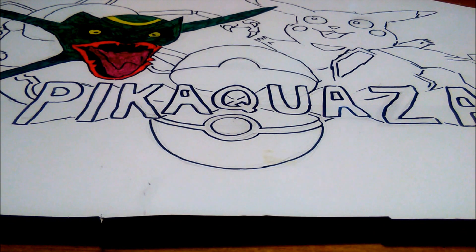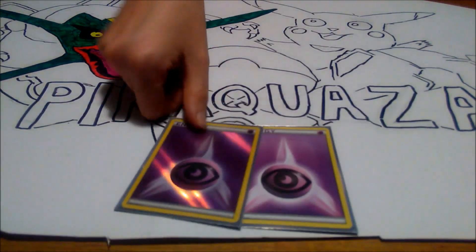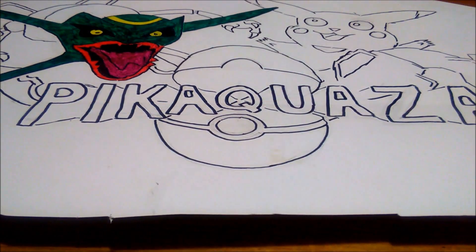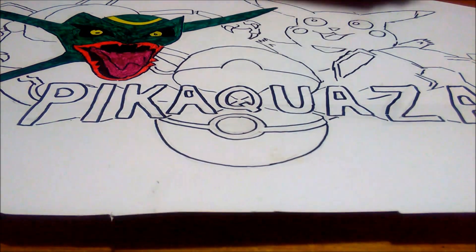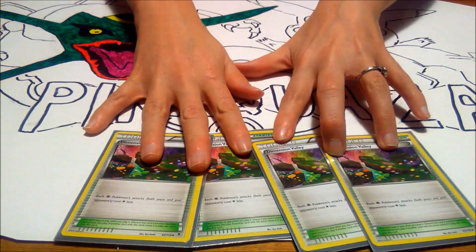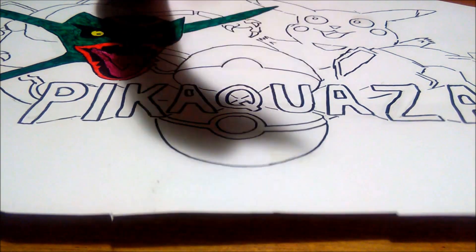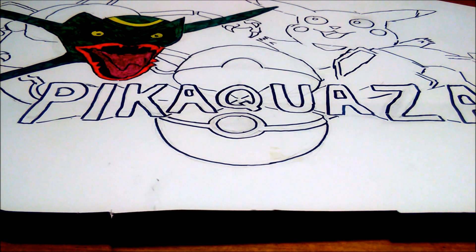Next up for the energies, we have 5 basic Psychic Energies and 3 Special Energies. And for the Stadium card, we have 4 Dimension Valleys — which I am sad because this card is getting rotated out. It's a very good Stadium card for any Psychic deck, because your energy cost is reduced by 1 colorless for Colossus Energy Blast, which really helps out with this deck.